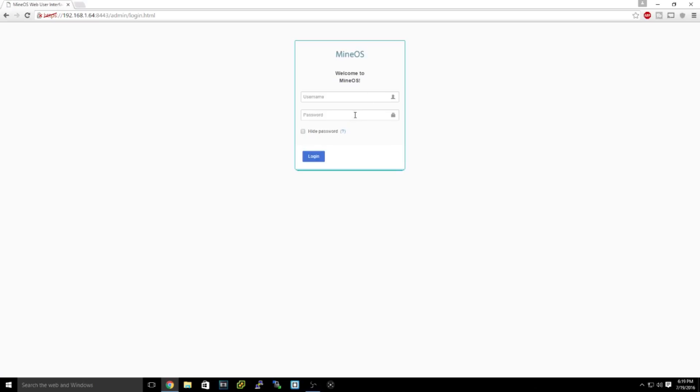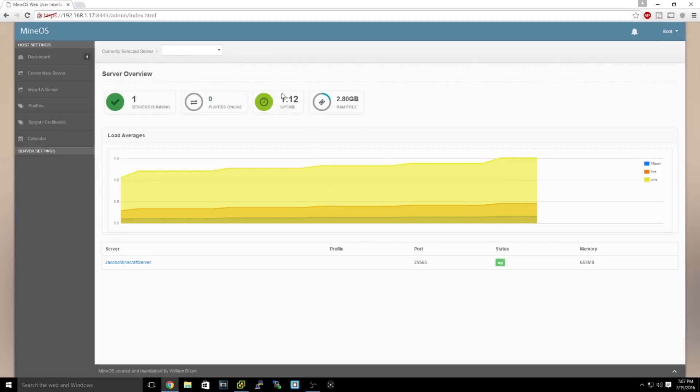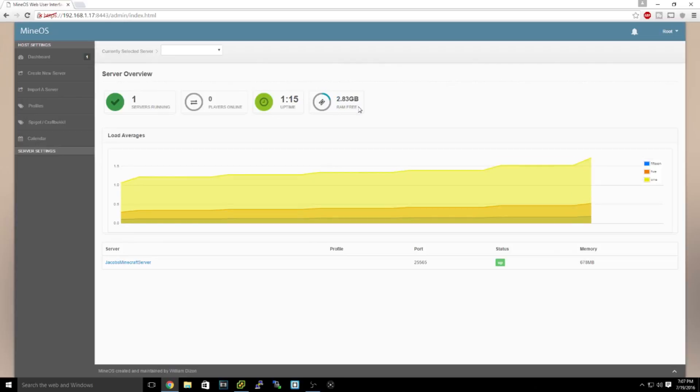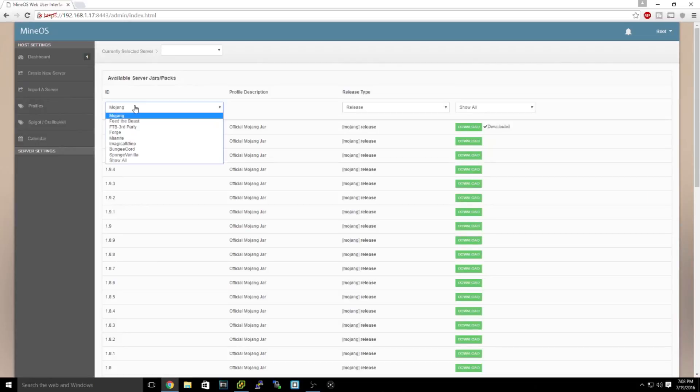After logging in, you'll see the MineOS dashboard showing your running servers, players online, uptime, and remaining RAM. I've moved to running this in a virtual machine rather than the loud HP server. To create a server, go to Profiles and select Mojang.